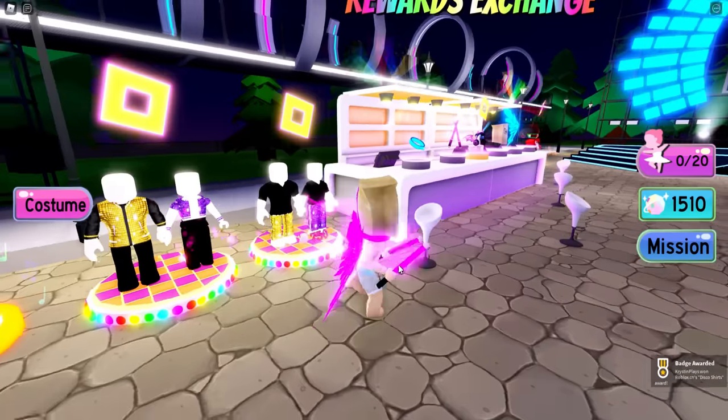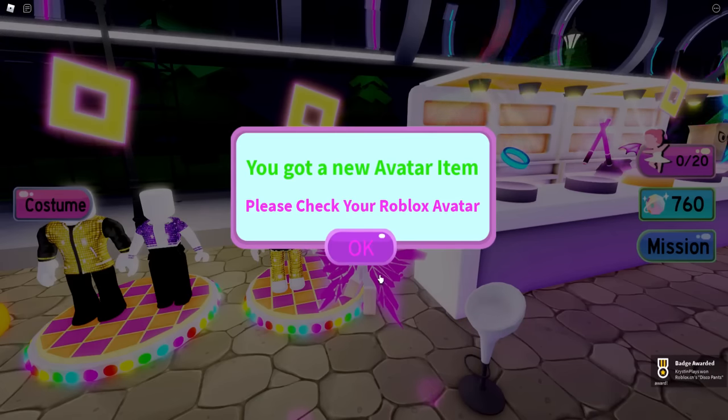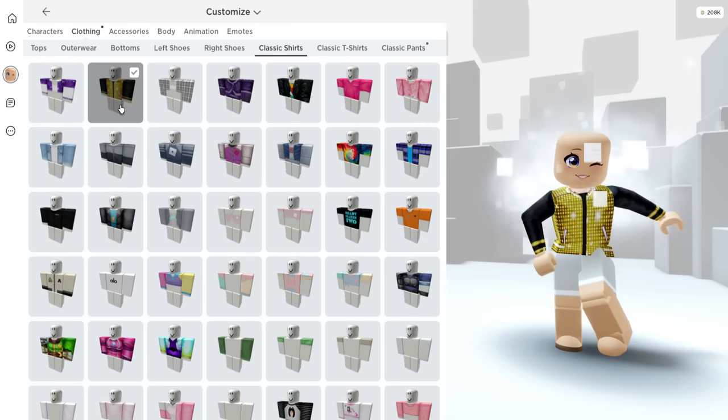The first item is 750 disco balls for the two tops, and the next is also 750 disco balls, which gives us the two bottoms. So we now have four new items.